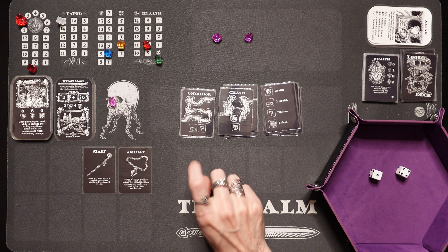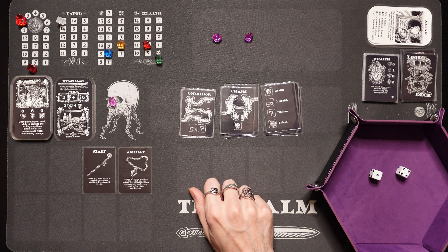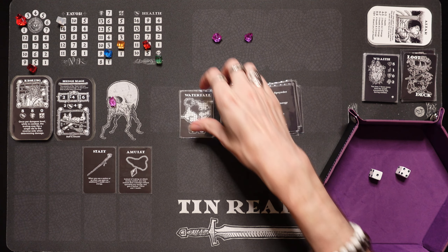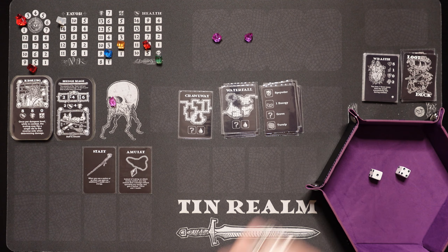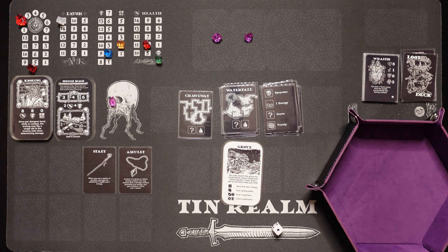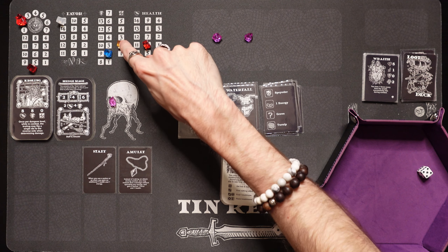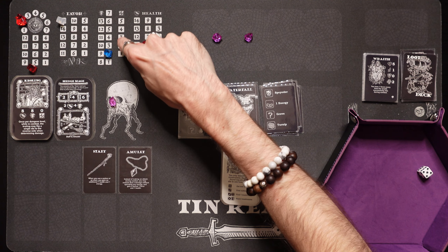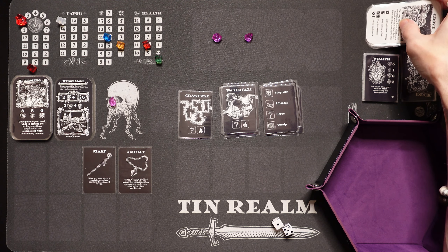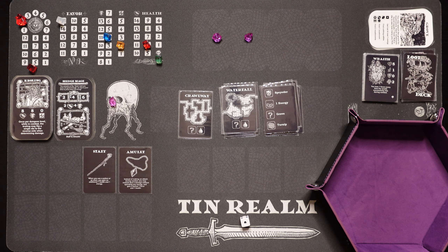We've crossed the bridge. Do we want to head into the corridor or go to door number two? I think I want to skip the corridor, and we're going into the waterfall, where there's a grove. I like my groves. We find a mushroom grove — let's roll and see what we get. We got a 5 again — find 2 mushrooms. I'm going to eat 2 of them and gain 2 energy. There's also a potential food source with a water symbol. We need a 5 or 6 — we got a 1, no go.